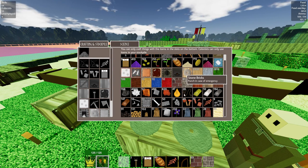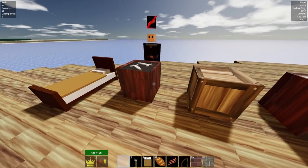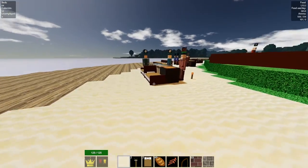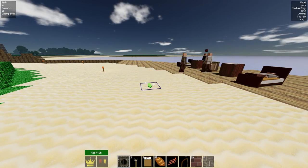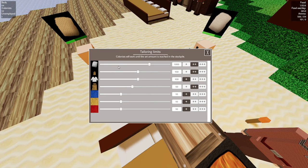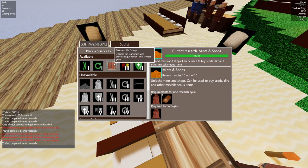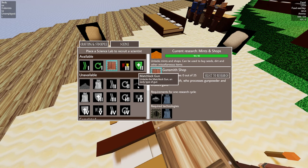Let me take a look at our science needs — we're missing bronze plates and clothing, and gold. We have enough linen; in fact we're making a thousand linen — we don't really need a thousand, so let's limit that to 500. Let's add one more tailor. We can actually do gunsmith research now — I don't think that was a thing before — and it gives matchlock guns immediately.